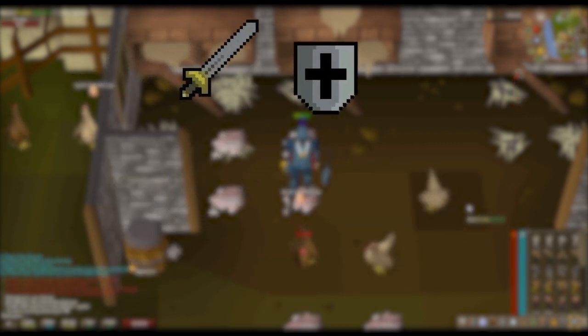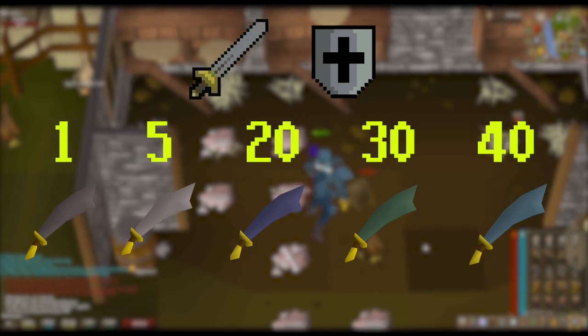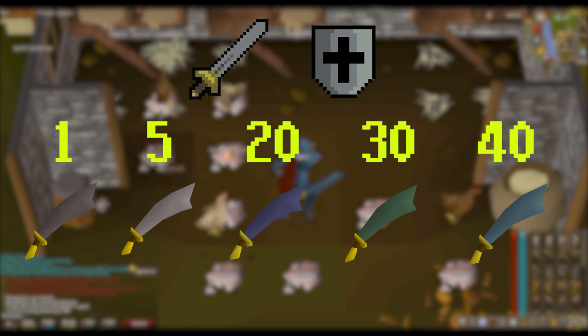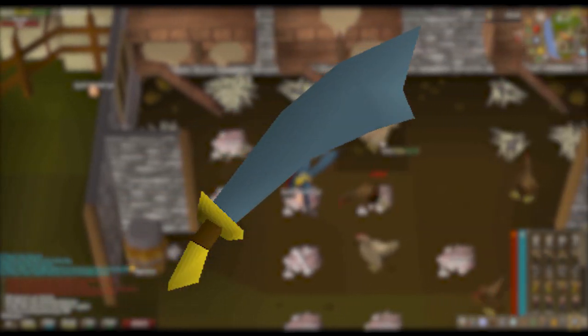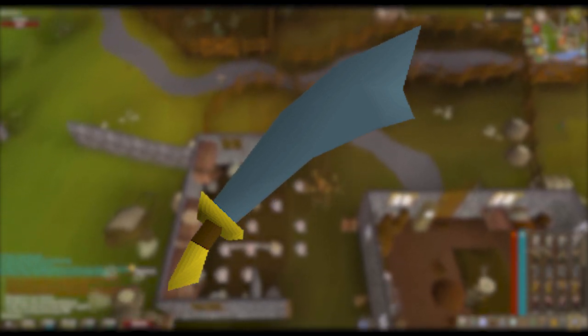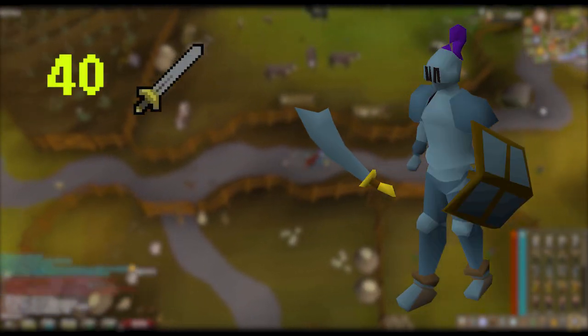With attack and defense in free to play, certain levels allow you to wear or use certain armors. For example, level 5 attack allows you to use steel weapons and level 5 defense allows you to wear steel armor. The best weapon to buy for training melee is a scimitar — it has the best stats and the fastest attack speed, so it's the most efficient weapon to use all round. The max gear in free to play is rune, which requires 40 attack and 40 defense.